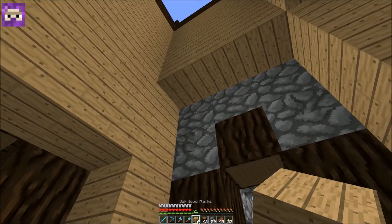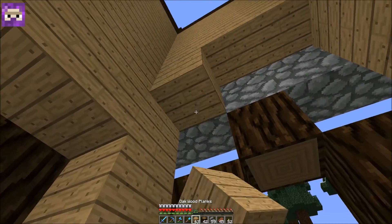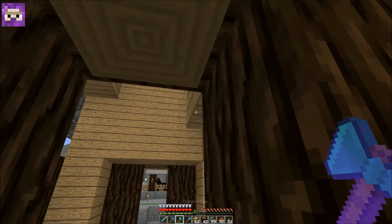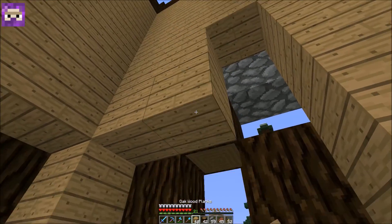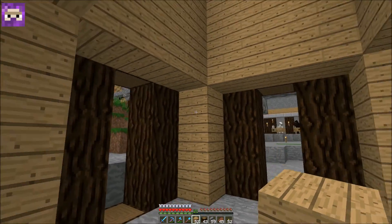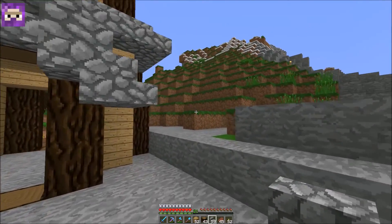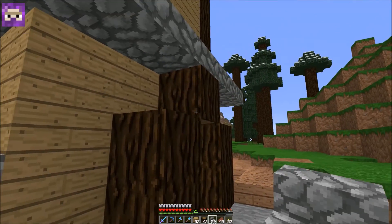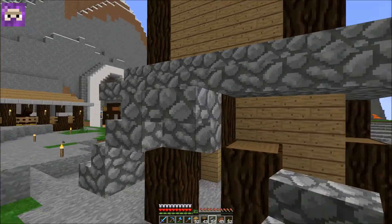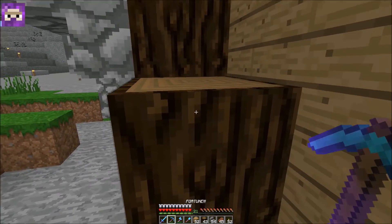We're gonna take these oak wood planks and just put these inside like so, and do that all along the inside here. The inside we're not too worried about how good it looks because we're really not gonna be in this building — it's mainly just for looks. But I'm a fan so far of the way this thing's turning out, especially having not built it before — we're kind of just doing this on the fly.